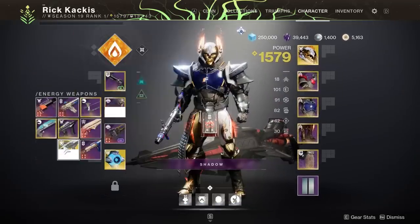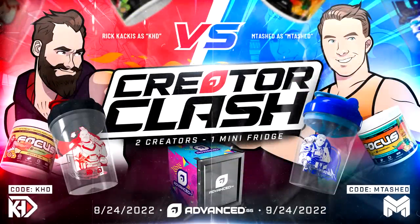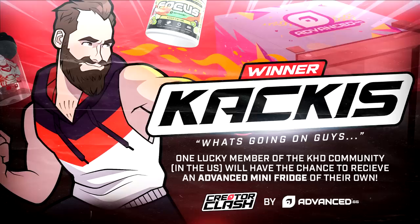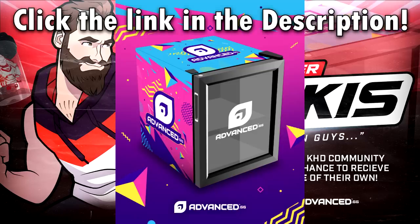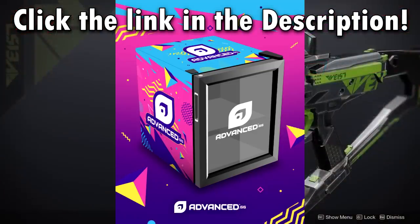Just before we get started here, a lot of you guys may remember that me and Emtash had a competition on who could sell the most advanced GG. Well, you guys blew his fans out of the water. So as a result, I get to give away an advanced GG mini-fridge to one of you guys. Simply click the link in the description down below, enter the giveaway and yeah, win a free mini-fridge.